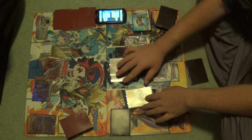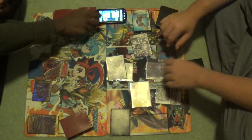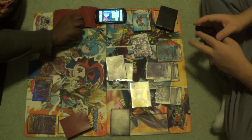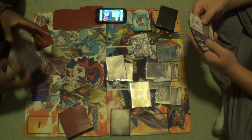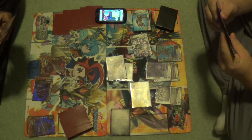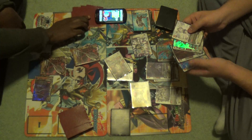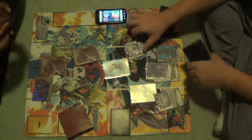Joey deals six damage in the turn with two size zeros and a size three — showing the power of dungeon enemies. Devon is at five gauge with three life and is up against Meteor Rain with Joey having four cards in hand. Devon scoops because anything he would have called would have been destroyed by Meteor Rain's ability, so Joey had the game in the bag.